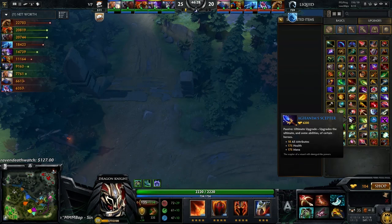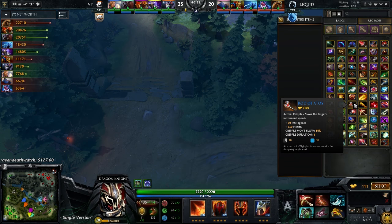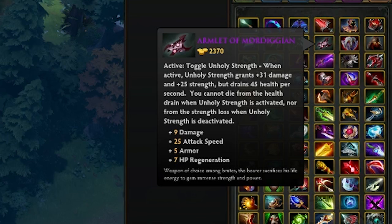He's gonna look at which items are best, and then he comes across Armlet. 'Let's see what Armlet does — it gives you nine damage, 25 attack speed, five armor, and seven HP regeneration. That's pretty good. But when you activate it, you get 31 damage and 25 strength, but it drains 45 health per second.'